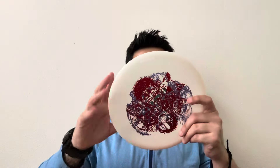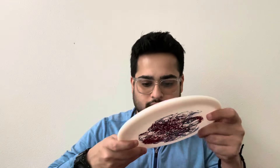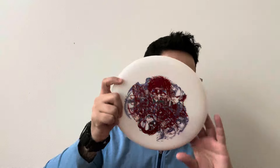So the first disc — I'm so eager to try this. I got a nice P2, about 136 grams, so a decent higher-class weight P2. Very nice, look at the stamp — very sick. It looks like an origin stamp.